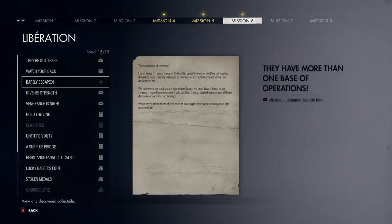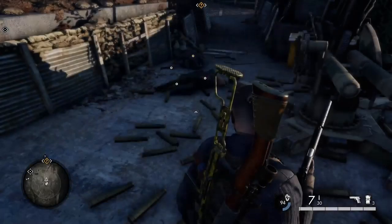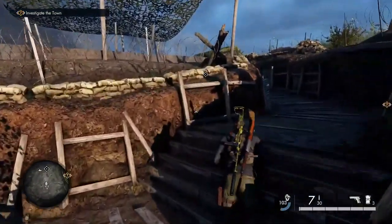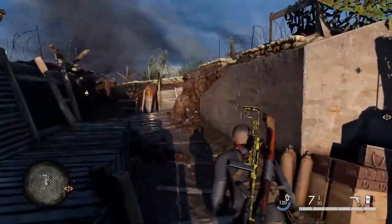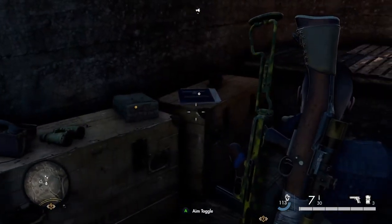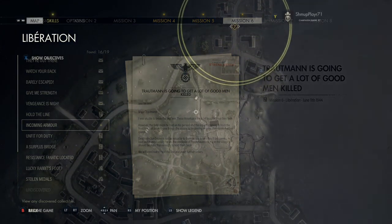Still in the trenches where you picked that letter up, mark it out on the map and head north-northwest. Your next classified document should be in there — just under this little bunk. There's also a satchel charge, so pick that up as well — it's always handy to have one for later on.